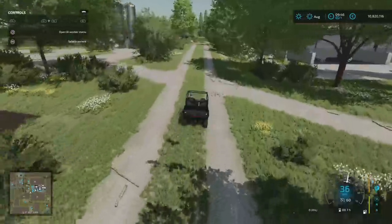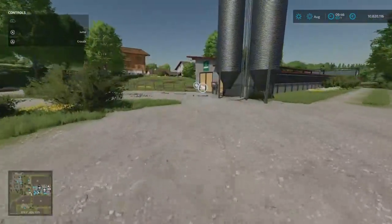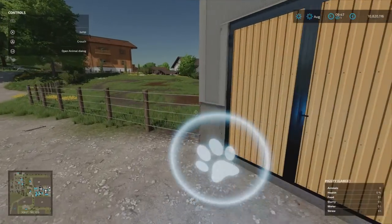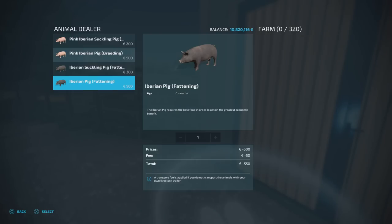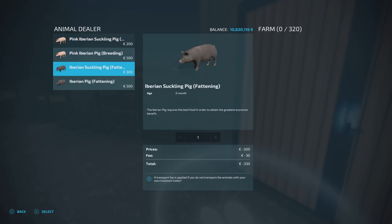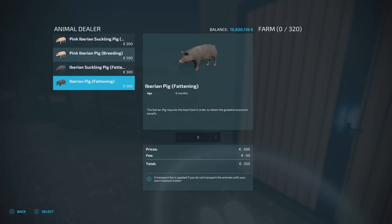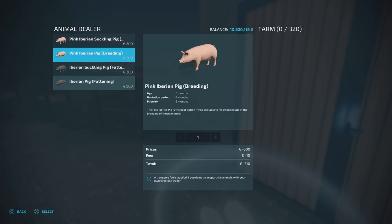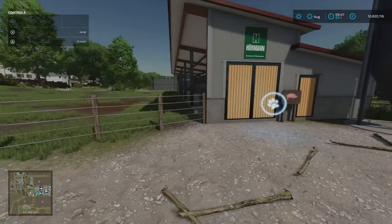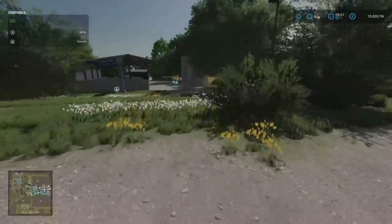We've also got pigs — 320 pigs. We've got some extra ones here: Iberian suckling pigs for breeding and Iberian suckling pigs for fattening. The breeding ones are better and quicker; the fattening ones fatten up and are worth more. It depends which ones you want to sell. We've got some different pig types under pigs, and then we move into the main farm area.